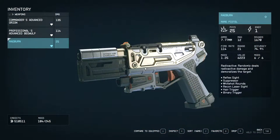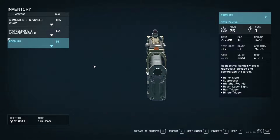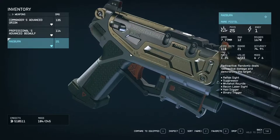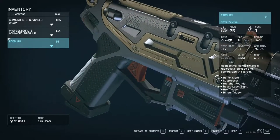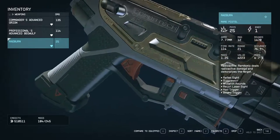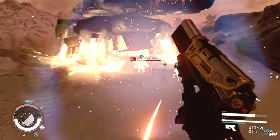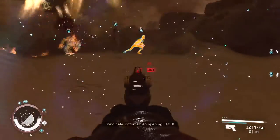You can further enhance the weapon with a silencer, reflex sights, and a laser pointer. If you invest several points in the weapon engineering skill, you can apply similarly good mods to most weapons. But as a default configuration, the Radburn is one of the best around and easily viable even in the end game.